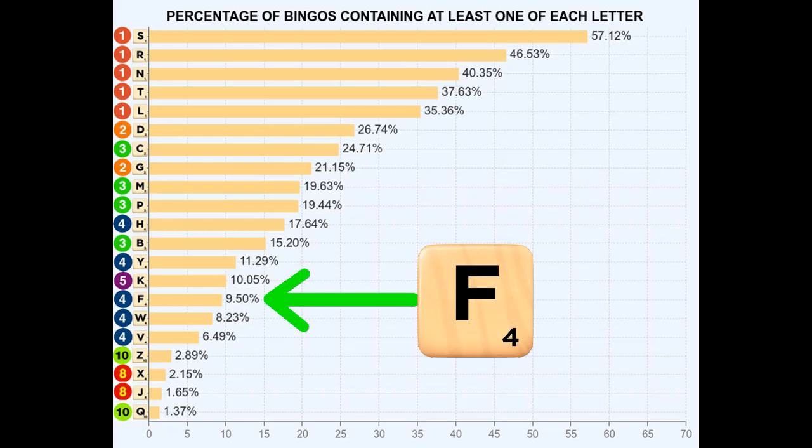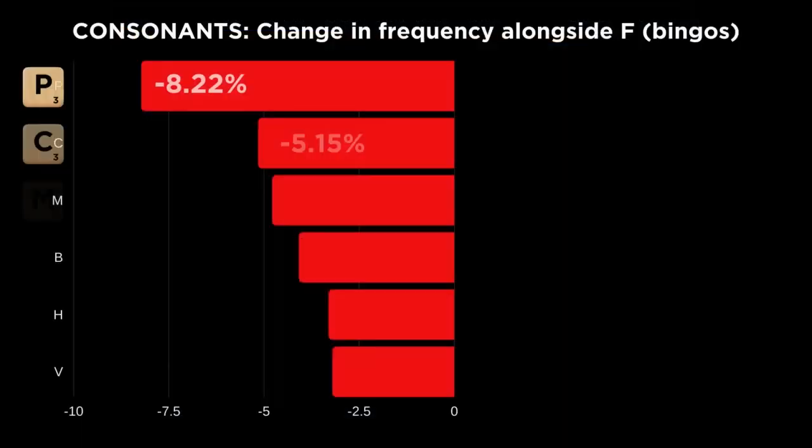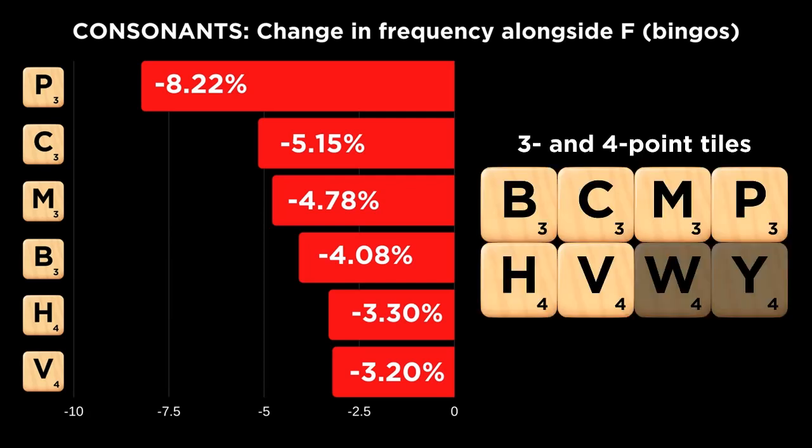Only 9.5% of seven and eight letter words contain an F. Part of the reason for this low percentage is that the F doesn't mesh well at all with its high-point brethren. Notice the trend in this graph of the tiles that appear less frequently than usual alongside an F — the list is populated entirely by three and four point tiles.